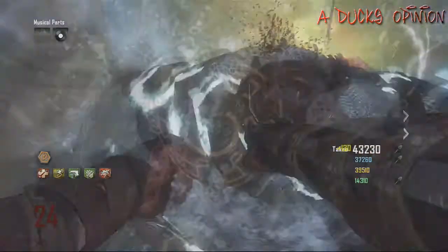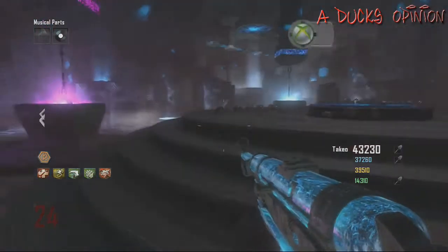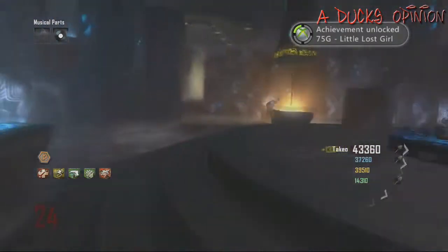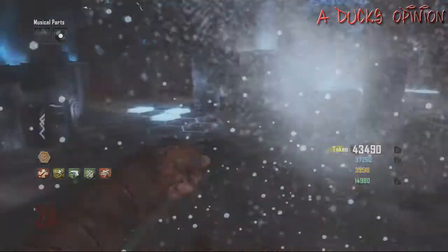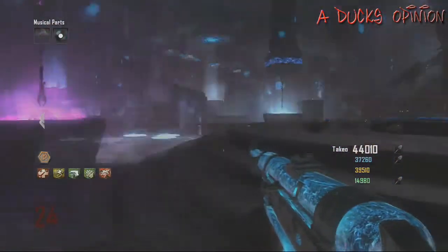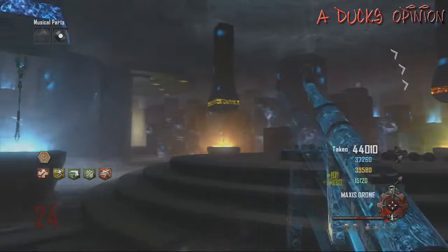But after about a couple rounds and about 70 zombies, that happens. So you get the achievement, 75 gamer score — little lost score, but we're not done. Make sure to have the Maxis drone when you come in here. If you don't, you can go back and get it, no worry, but the Maxis drone is what's going to unlock the last part of this Easter egg.